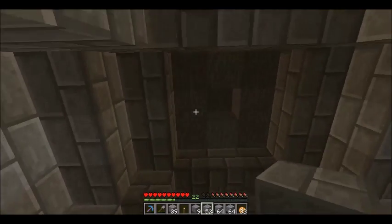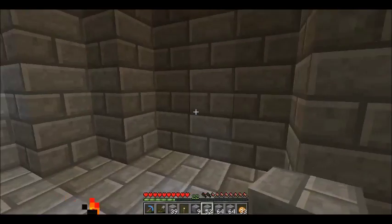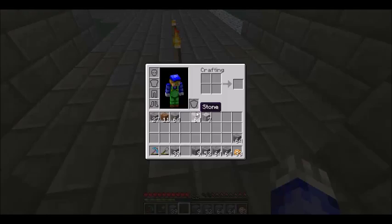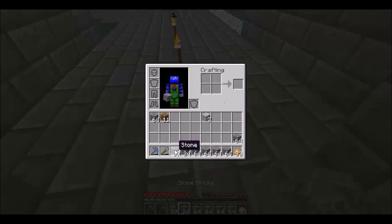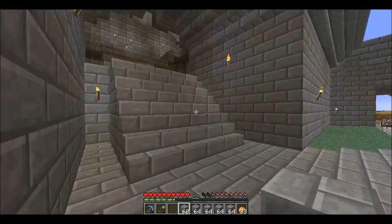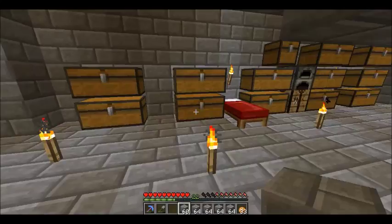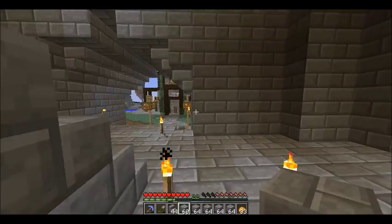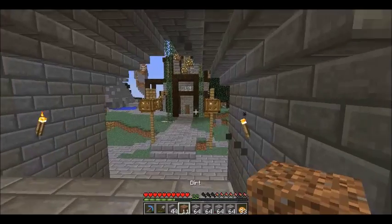Here we go. I'm gonna leave the top the way it is for now, throw a torch here — there we go. Let me do something real quick. I'm gonna get all the stone I've got, turn them into bricks, run up here, see if I got any stairs — I need to make some real quick. I got some, and there we go.